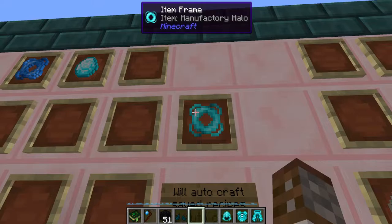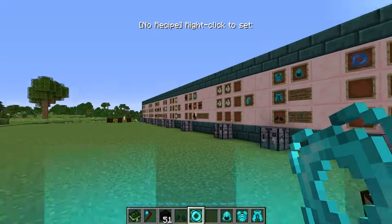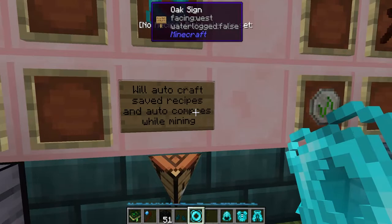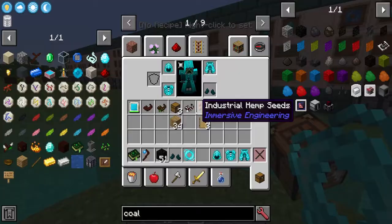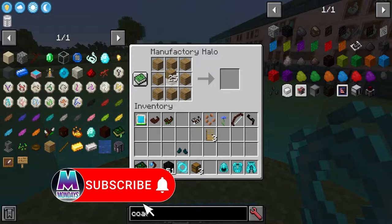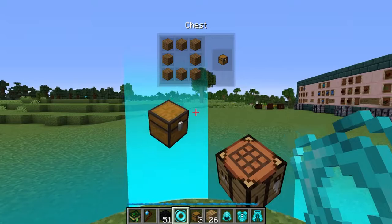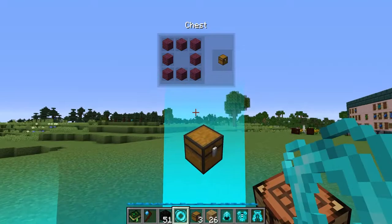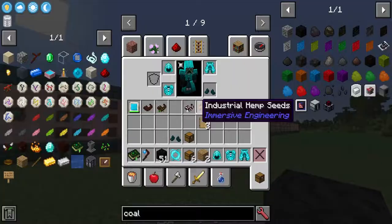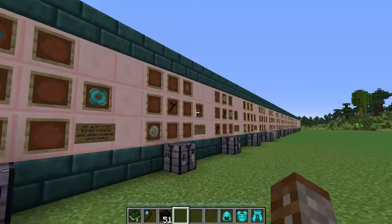Before we get to the rods, we have the Manufactory Halo — an upgrade from the Assembly Halo. It just requires the Assembly Halo itself and a Mana Diamond. It does everything the Assembly Halo does, but can also auto-craft saved recipes and compress compressible items when mining. Once you scroll off the Manufactory Halo, it starts crafting automatically in the bottom of your hotbar, very quickly using saved recipes.